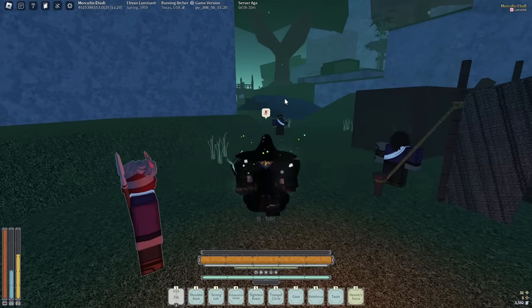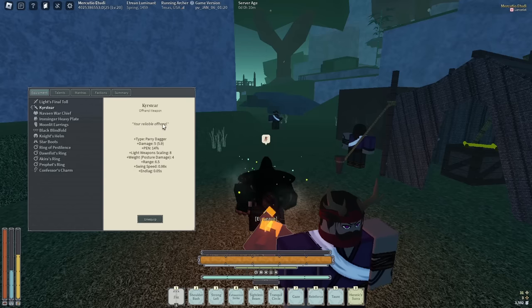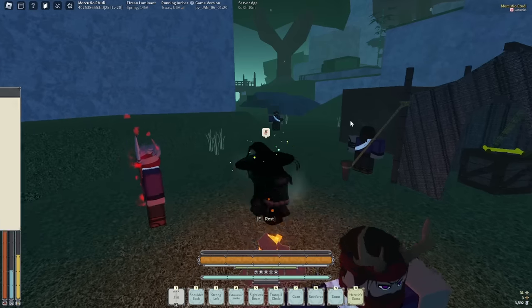To start with the full showcase and everything you will actually need to know about the build, we're gonna start with equipment. We got the 3-star damage Light's Final Toll. Now you can go pen because this is a Million Ton slot, but I'm just too lazy to go pen and you can just do it anyway. Kirsteer's star don't matter because it was confirmed to not work.